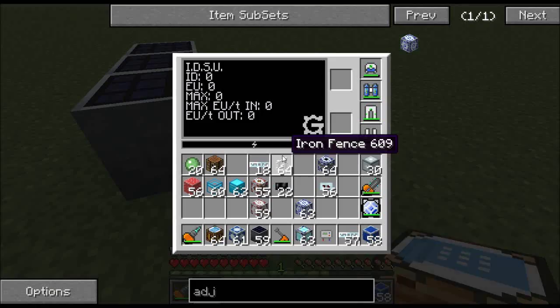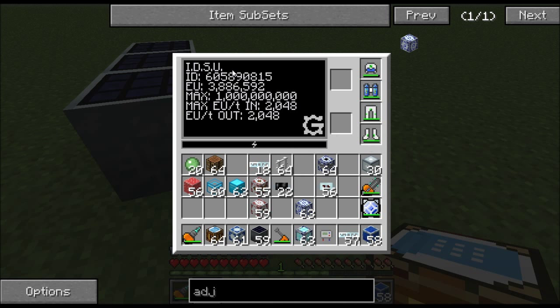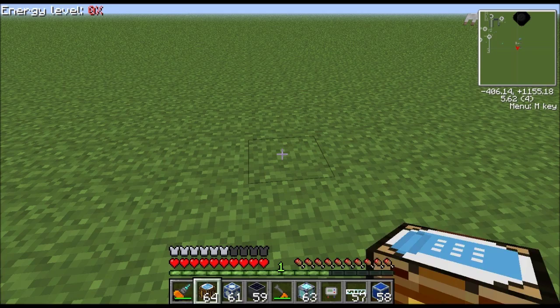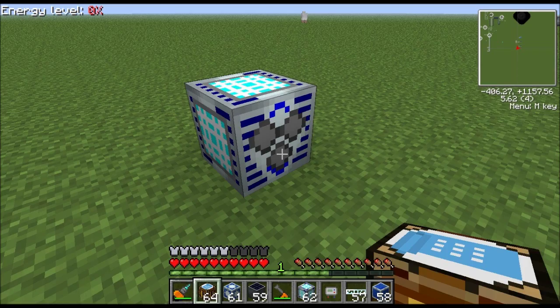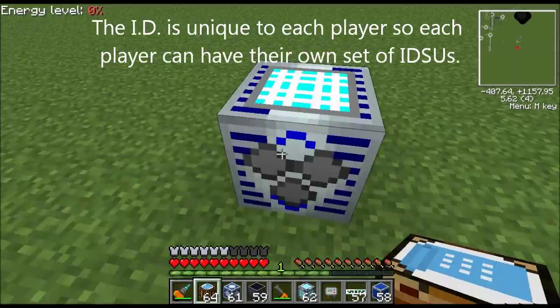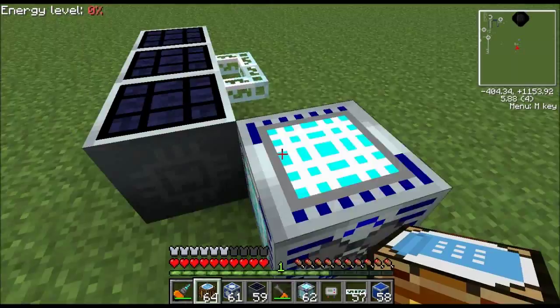Finally we have this one — it's called the IDSU, or Interdimensional Storage Unit. This is by far the best of the three — I want one in my world. This stores 1 billion EU, which is as much as 100 MFSUs. They also work like an Ender Chest — if you have more than one, they're all connected. Let's place one down here and look: it's storing 3.8 million EU, and this other one is also storing 3.8 million — they're linked.